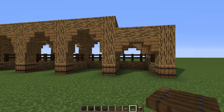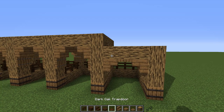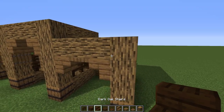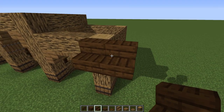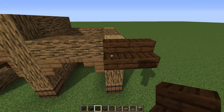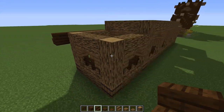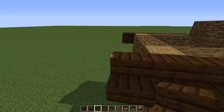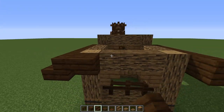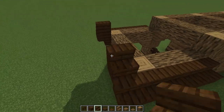Now let's work on the roof. Starting on this little corner bit, we're going to overhang by one - taking this down: one, two, three, four, and five right there. Do the same thing over here: overhanging, one, two, three, four, and five. Then go with some upside down stairs facing inwards this way.